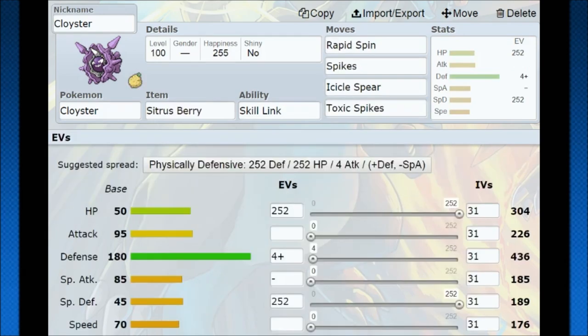There are also a couple other ways to run Cloyster — you can make it a pretty reliable Rapid Spin Pokemon that can also set up Spikes and Toxic Spikes. If your opponent is trying to set up, you can do it as well, and it can create a good advantage. As long as you don't get hit by anything super effective or special, you can have a very safe setup. I was thinking Citrus Berry for the burst health, going with an Impish nature, and then putting the rest into Special Defense and HP for solid overall tankiness.